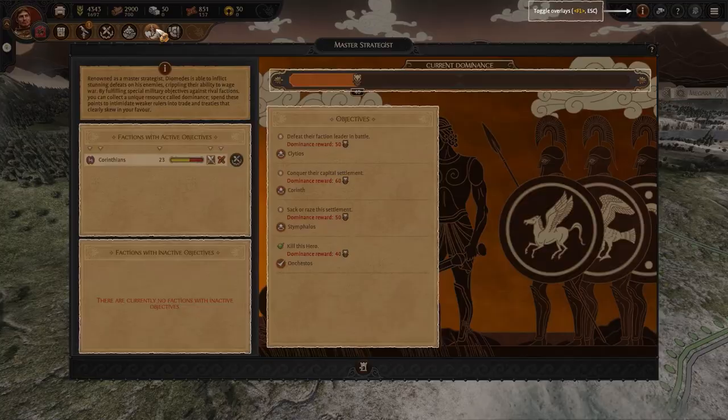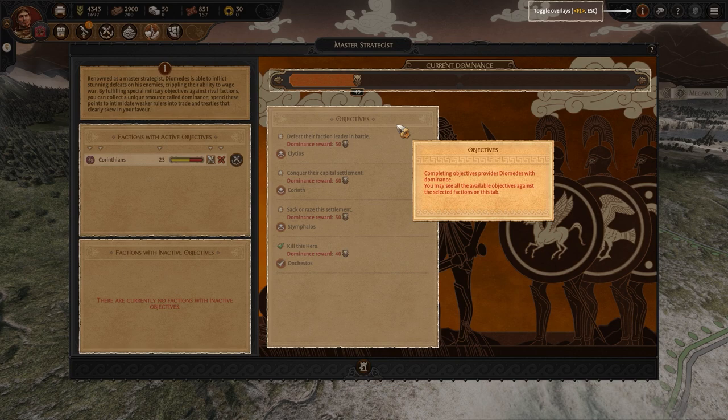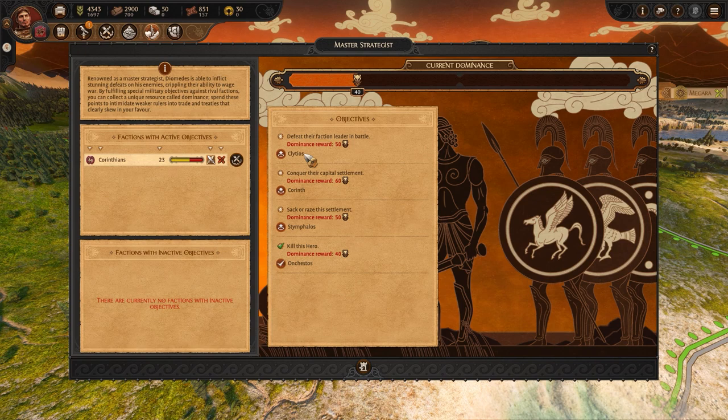In the new Master Strategist menu, I've been given four objectives against the Corinthians to build up my dominance: defeat their faction leader Clitios, conquer their capital, sack or raze Stymphalos, and defeat their hero Onchestos. Here's how I got on against it.